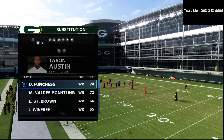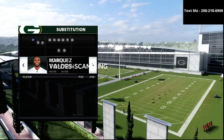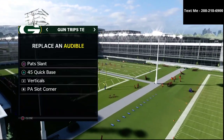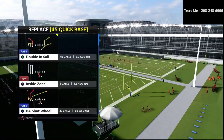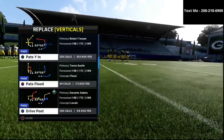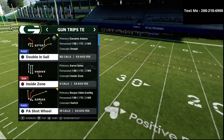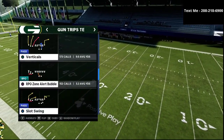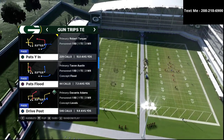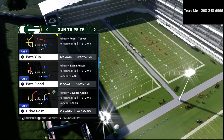In today's video we are taking a look at the trips tite-in offense. This is one of my favorite passing offenses in the entire game, and the reason why is just because it is super simple but at the same time super effective. We're taking a look at probably my favorite passing play from this trips tite-in offense — a very simple little passing concept that you can do a lot with.